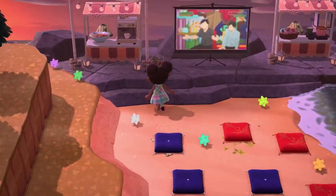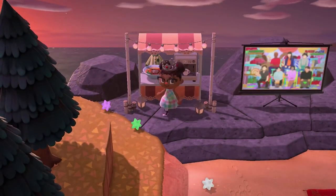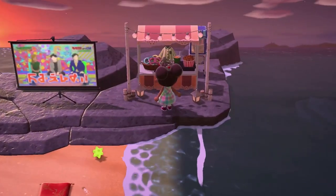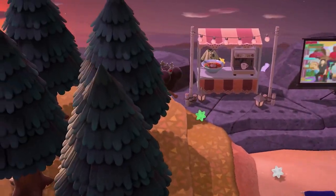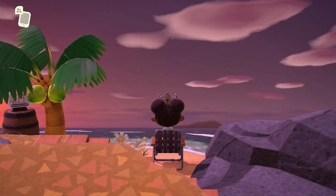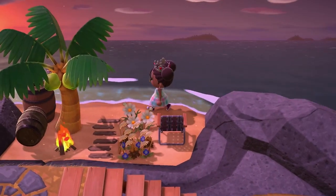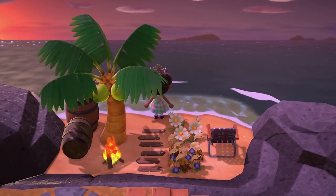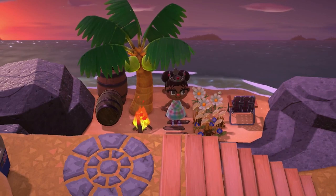If you want to order some savory food and get a drink you can order it from here, and if you want some sweet treats and some popcorn you can order it from here. If we go all the way around, we've got a very secret beach - this is a secret beach that I made for Red. Unfortunately the ship isn't here today, which is okay - when I saved it as a dream address I'm sure I saved it with the ship there, but it's not there.